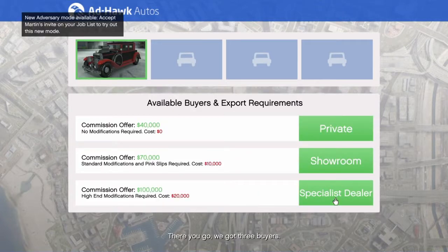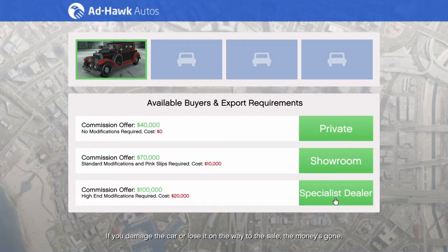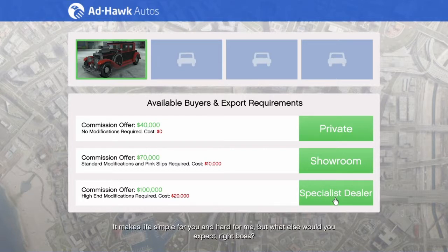We've got three buyers. Pick who you like, but you should know that the bigger deal's got strings attached. They're going to want you to do modifications up front. If you damage the car or lose it on the way to the sale, the money's gone. I'll do the modifications in-house, charge you a flat fee. It makes life simple for you and hard for me, but what else would you expect, right boss? Make a call and we'll get on with it.